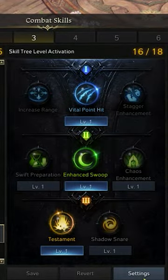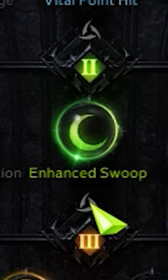Set your skill tree notifications by going to Skills, then to Settings. Check each tripod you'd like to track with amulets.